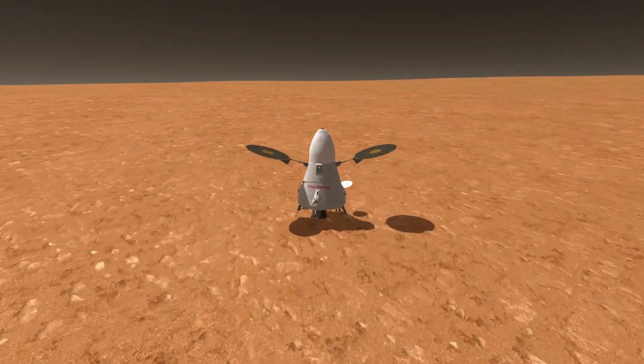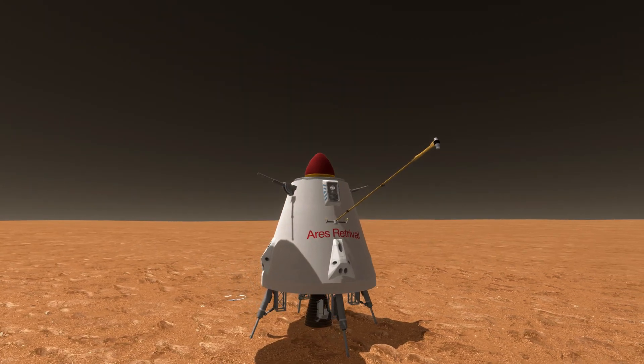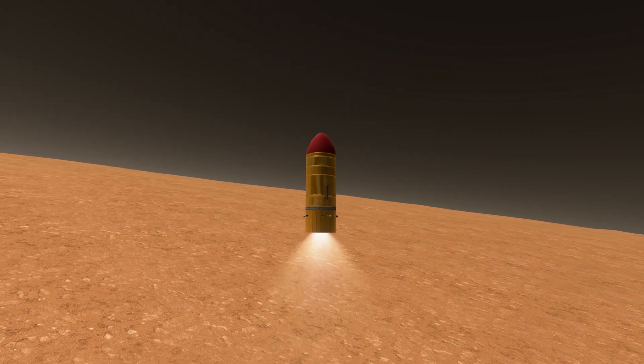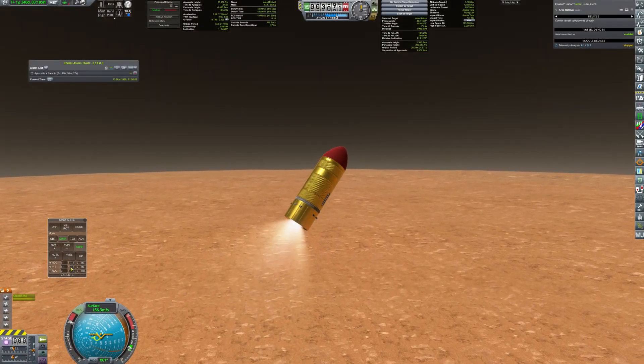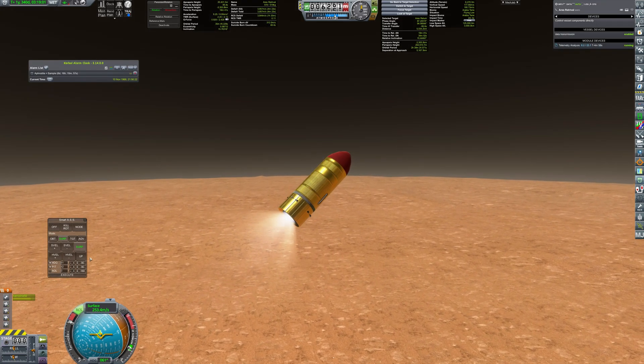And finally, Ares Retrieval begins its journey back. The Mars ascent vehicle begins its climb through the Martian atmosphere, powered by a Generic Erosion-50 engine, which allows the craft to reach orbit in a single stage.